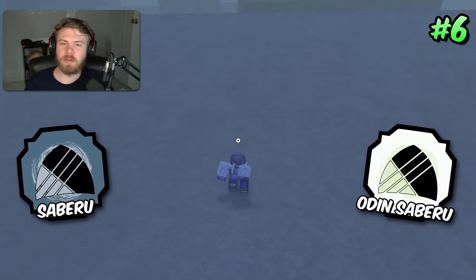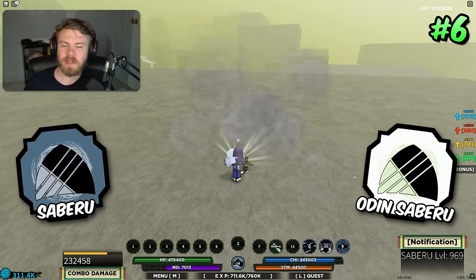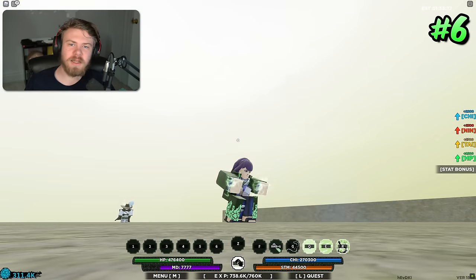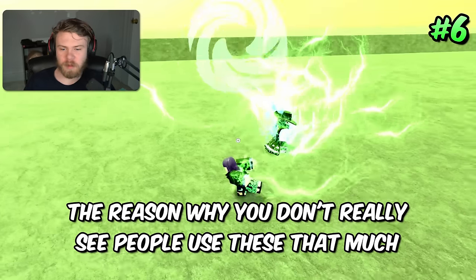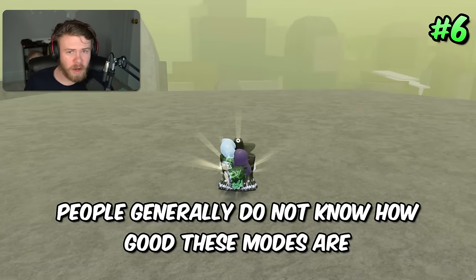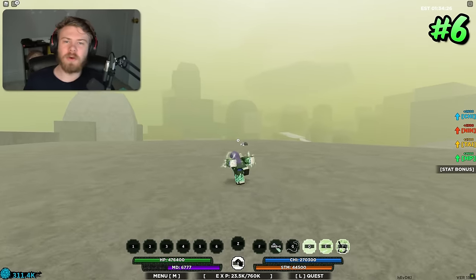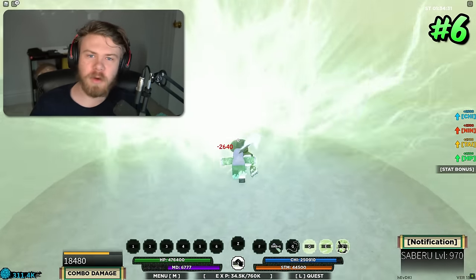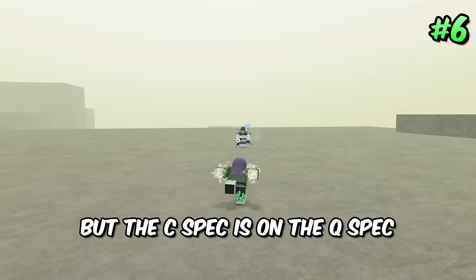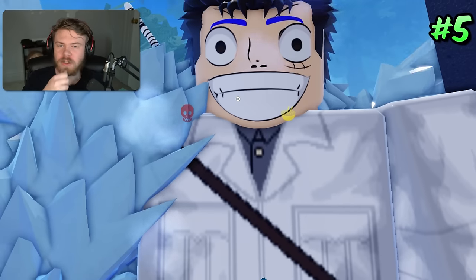Coming in at 6th place are Sabaru mode and Odin Sabaru mode. Sabaru's C-spec and Odin Sabaru's Q-spec are extremely good abilities — they're block-bypassing, instant abilities that can start your combos. People generally don't know how good these modes are. Also, Odin Sabaru's C-spec is another stun you can use in combos, so keep that in mind. Odin Sabaru is basically Sabaru but with the C-spec on the Q-spec, which is good or worse depending on the situation.